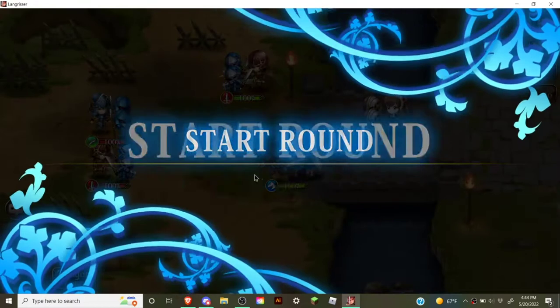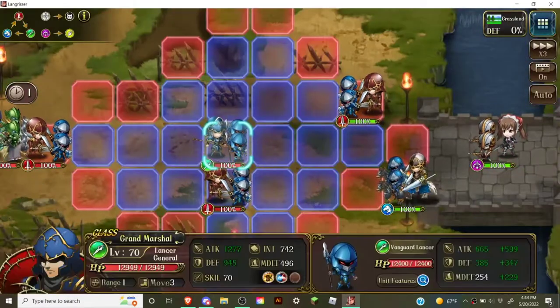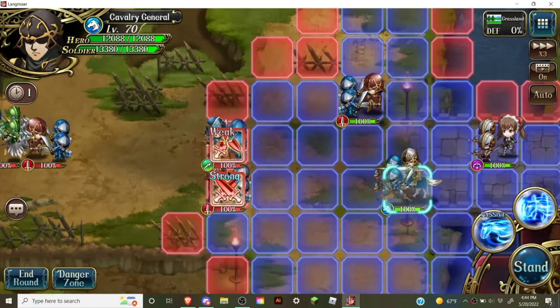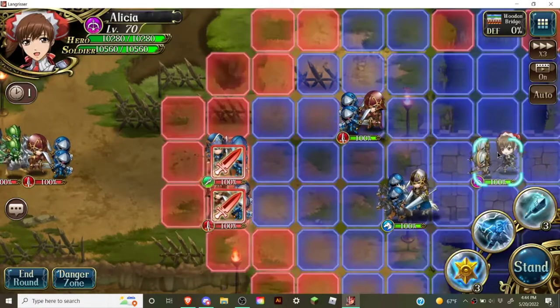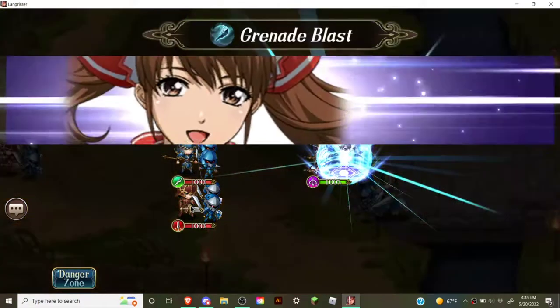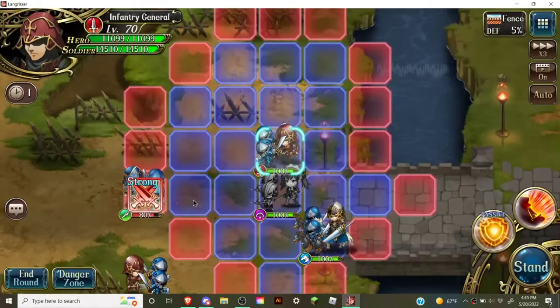Alright, the first step here: as you can see, the Lancer is blocking — guarding the infantry — which means that if you try to attack the infantry right now, the Lancer will take its place, which is something you do not want. In order to prevent this, use Alicia's grenade to push the infantry down so that it's out of the guard range.